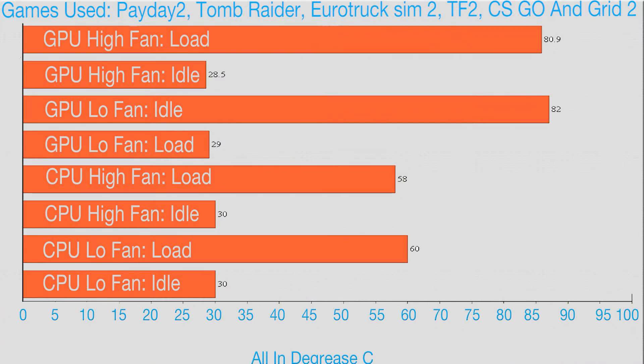I ran games such as Payday 2, Tomb Raider 2013, as well as Just Cause 2, and found myself averaging not that much difference. You can see my temperatures on screen now — the difference between having my fans on full speed and low speed was really only 2-3 degrees on the CPU.